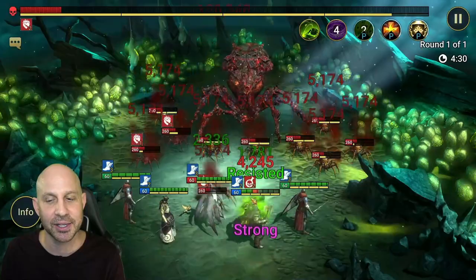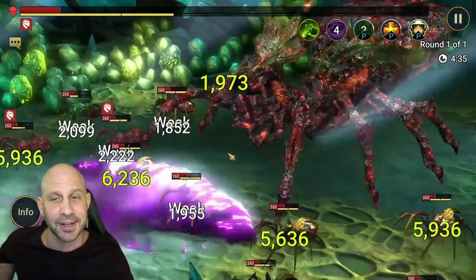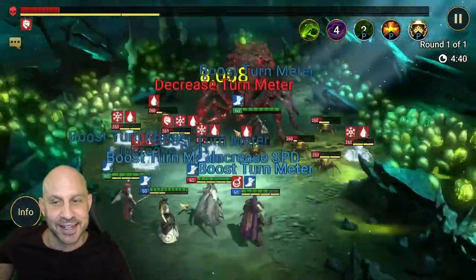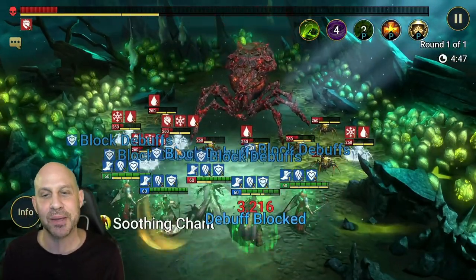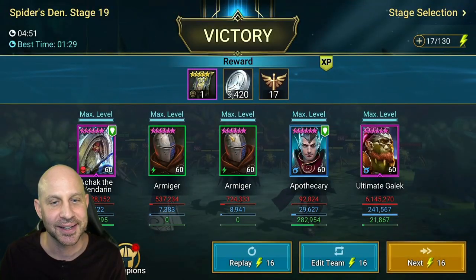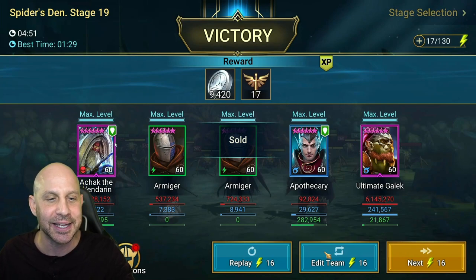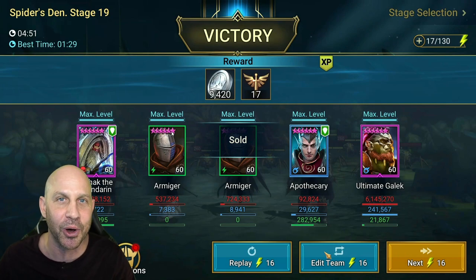If you have that setup, use it. And if you don't have Ultimate G, bring in your Coldheart — Coldheart will take care of business for you, because you're just going to keep cycling through this. This champion is so much fun. I cannot wait until we see what we can do with this champion, what kind of combinations we can run, and what kind of content we can get through easily and have a lot of fun doing it. That's it everyone — let me know what you think about him or her. Everybody's telling me it's a lady demon spirit. Let me know your thoughts down below, thank you all so much for watching, please subscribe if you haven't, and I will see you in a video soon.